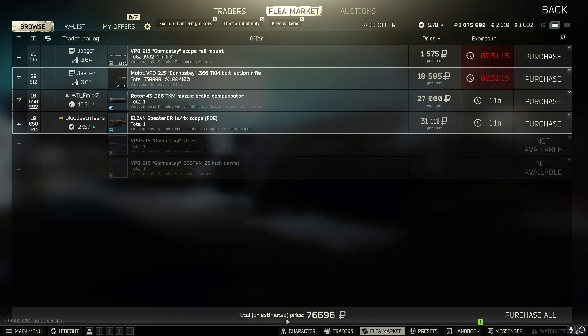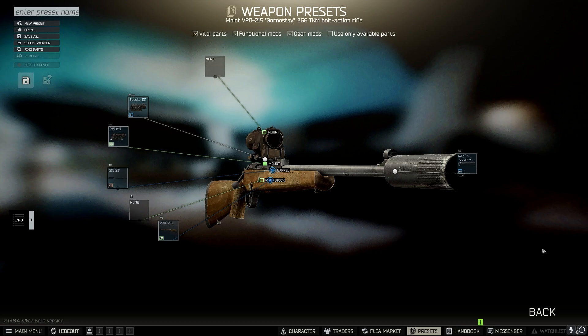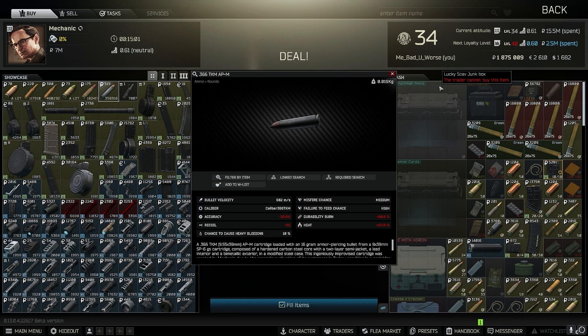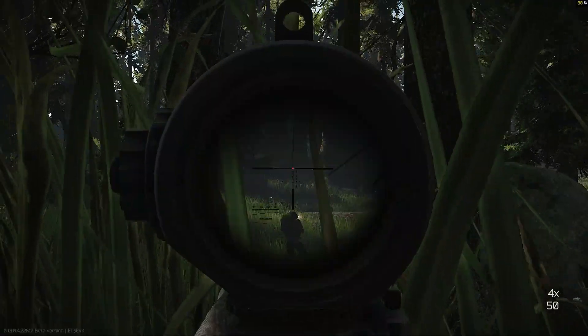Would you believe me if I told you that for well under 100k, you can have yourself a bolt action sniper that shoots better rounds than M80, and those rounds are available for just 500 rubles a piece at level 3 traders instead of level 4? Well, it's true. Enter the 366 TKM Bolky, the VPO-215.